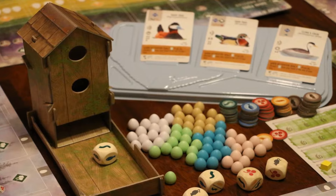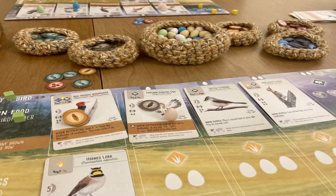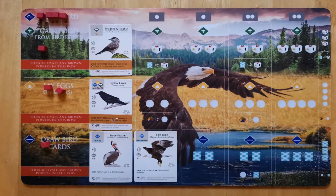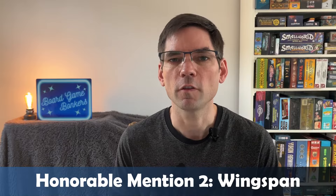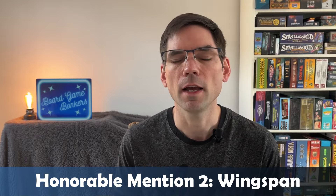In Wingspan, at the start of your turn you can take any of four available actions: placing a cube in the leftmost exposed slot on your player board or activating bird powers in the row from left to right. You can play a bird card from your hand onto your player board, gain food by rolling dice and putting them in the dice tower, or lay eggs. You score points at the end of each round for different collections — number of birds, eggs, and end-game scoring. A lot of people enjoy Wingspan, but I just didn't feel it was deep enough compared to other games I prefer.